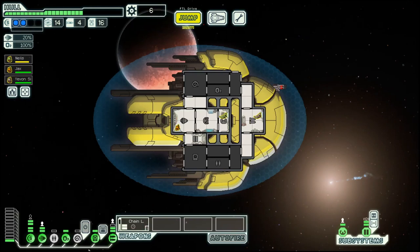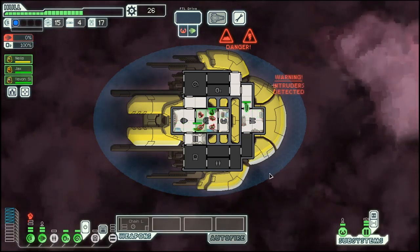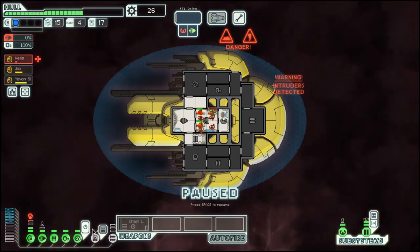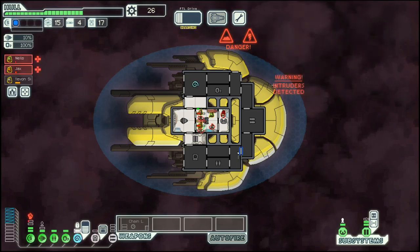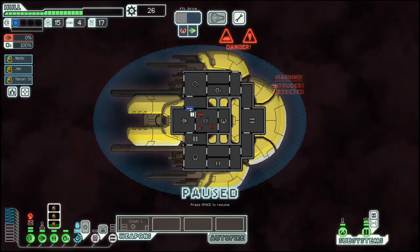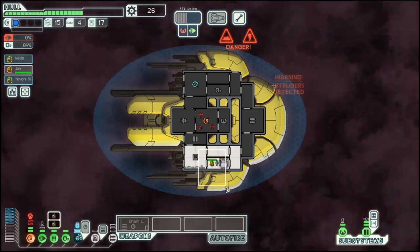Nebula can be good because the pursuing rebel fleet cannot pursue as fast, which means you get more jumps out of the sector. But here we have some intruders — 4 — which is a bit much, but we can manage. We can also mind control one of them to get out of the way. Then let in a bit of fresh vacuum. It should help.